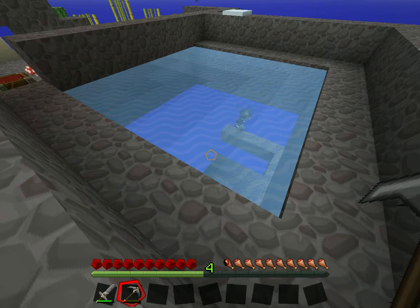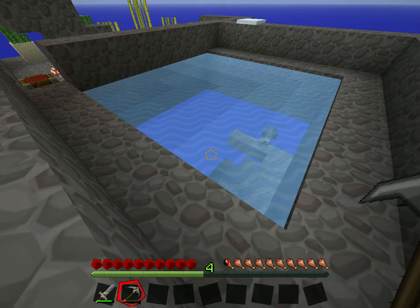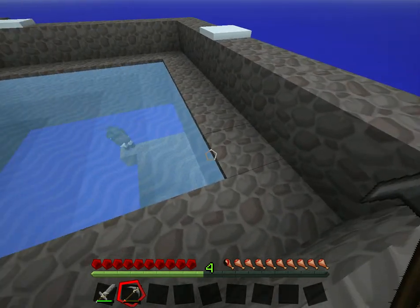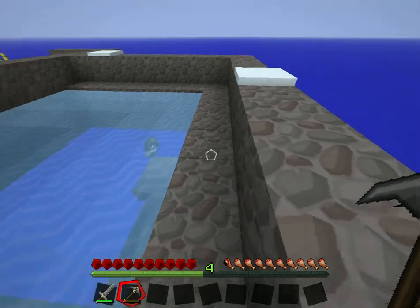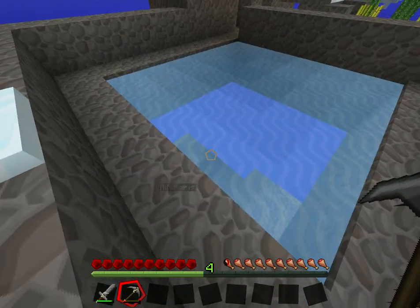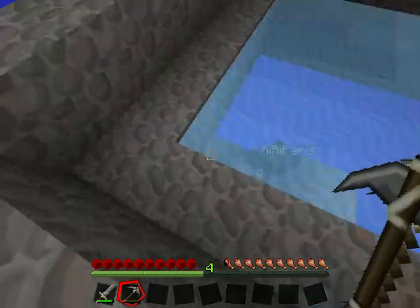Hey guys, welcome back to another Lemora's Family video — Mother and Daughter's Skyblock. Riley is making our lake deeper so that we can fish in it, and eventually we're going to need octopus to spawn in here and kill them to get the black dye so we can get that achievement as well.